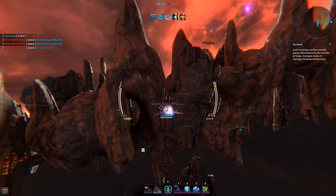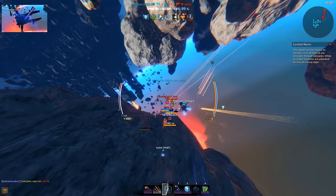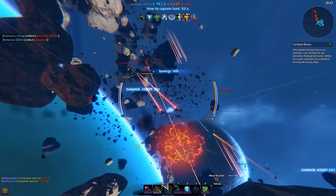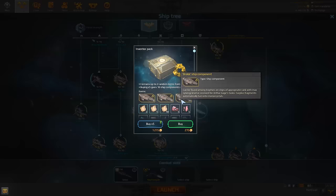MHD Generator is an engine module for your interceptor. When you fly fast enough — near or at max speed — each installed module will slightly increase the damage output of your weapons. However, the generator uses your engine slot, meaning you will have to sacrifice some mobility. Besides, you can use only one MHD Generator at a time. You can technically install two of these at once, but only one will actually work.